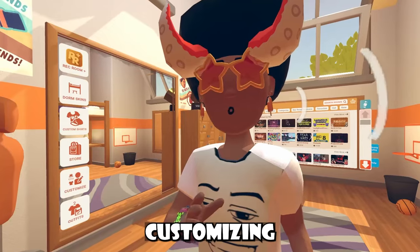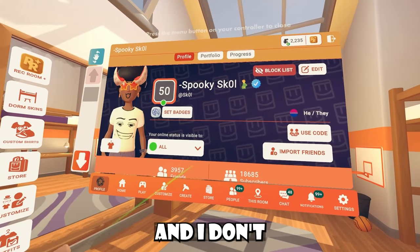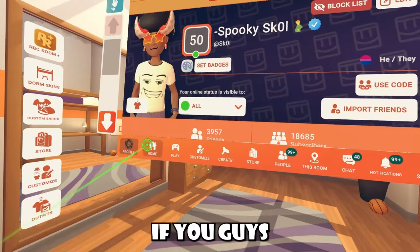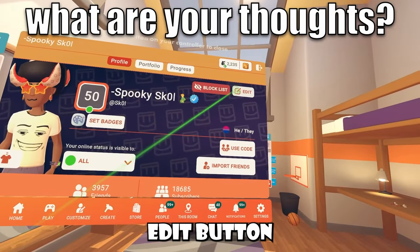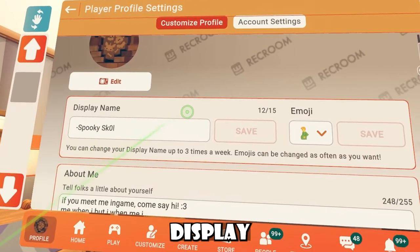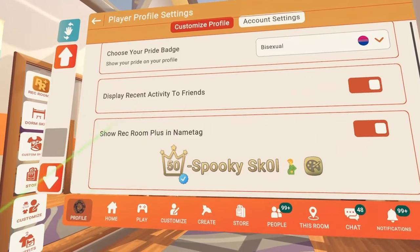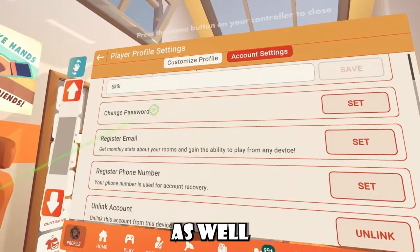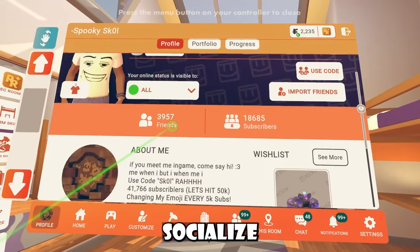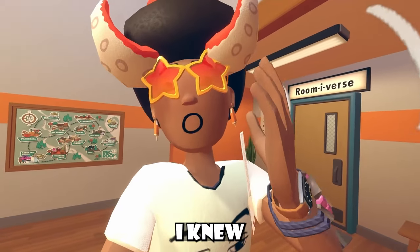One thing I should explain when it comes to customizing is actually customizing your account. I see a lot of new players not do this until they get a little further into Rec Room. It's cool to see a fully customized account because you can really change a lot here. If you don't know how to get there, go to Home, then Profile, and press the Edit button. You can edit your profile picture, display name, the emoji next to your display name, your bio, pronouns, pride badge, recent activity to friends, and more. Setting up your profile is super important and might make it easier to socialize with people.